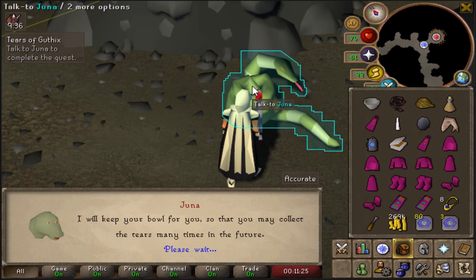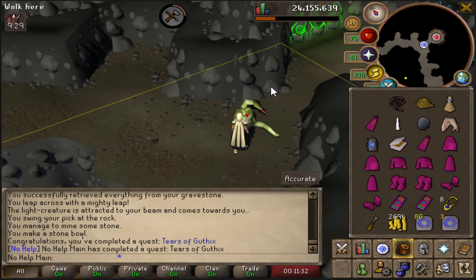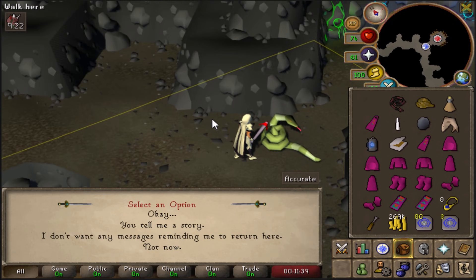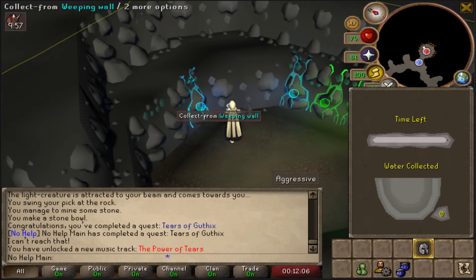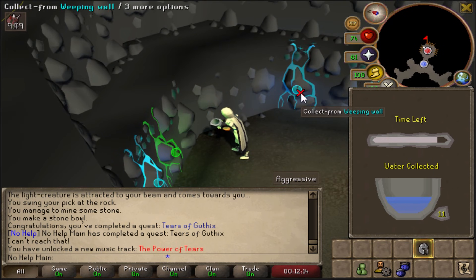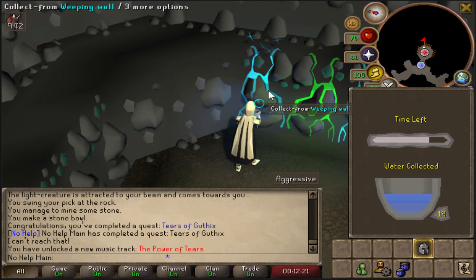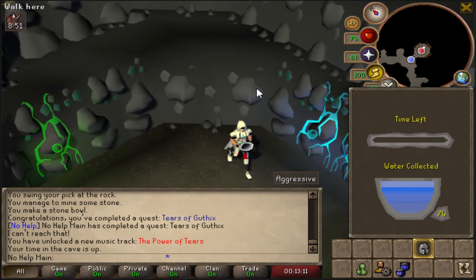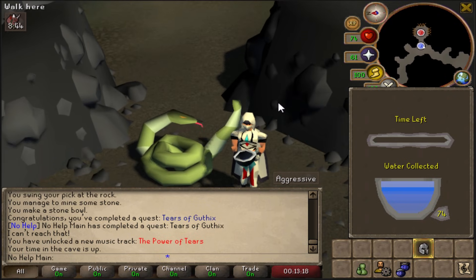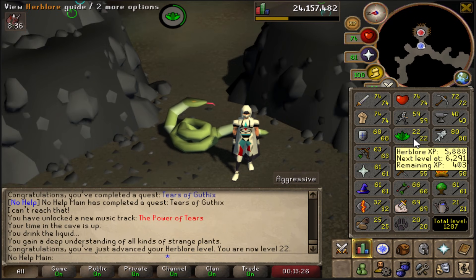Tears of Guthix completed — 1k Crafting XP and one quest point. Going to try it now even without many quest points — every bit of XP helps. Got 74 tears and it looks like it's going to Herblore — up to level 22 Herblore. Then Death to the Dorgeshuun completed — one quest point, access to the crossbow and stuff, 1k Thieving, 2k Ranged, and 34 Thieving coming in.